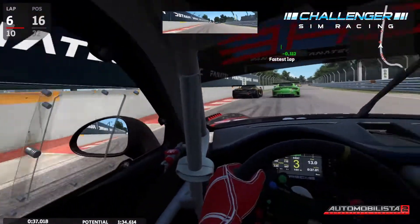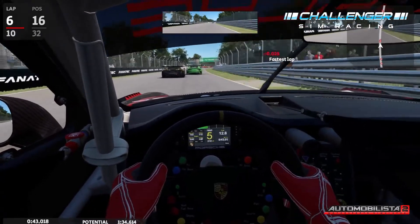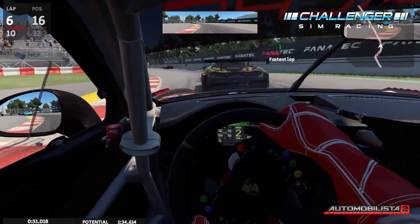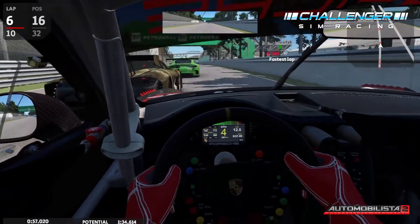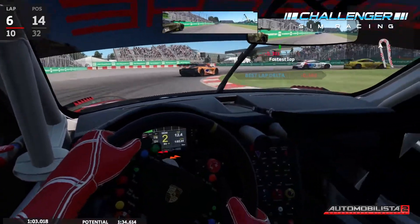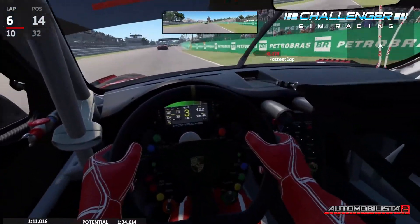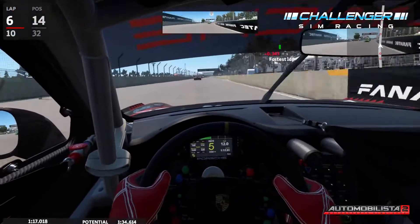A top 10 finish would be nice. There's a fight between these guys - while it's slowing them down it's going to give me opportunities, but it's also compromising my race pace a bit. I'm going to move to the outside here just to keep this guy with nowhere to go - then they're going to have to be next to each other and I'm just going to slide up the inside past both of them. Right, you two can go back to fighting now - I'm going to ease on down the road. Back straight, 14th position.